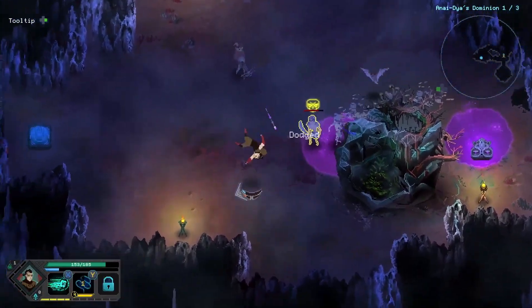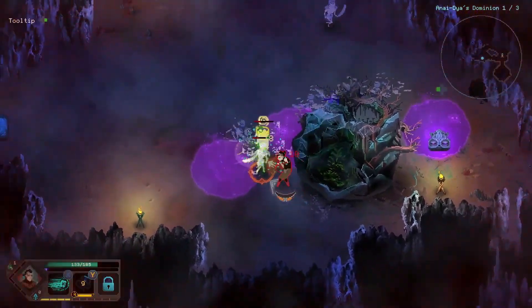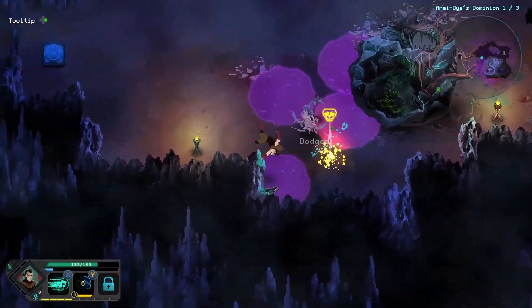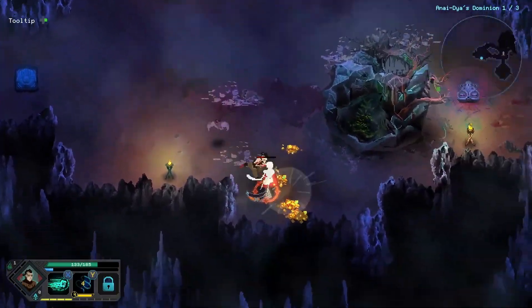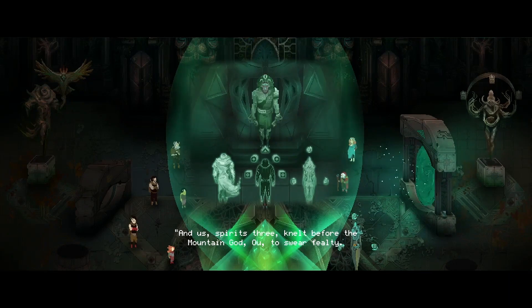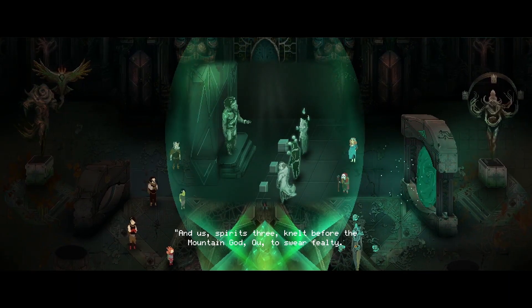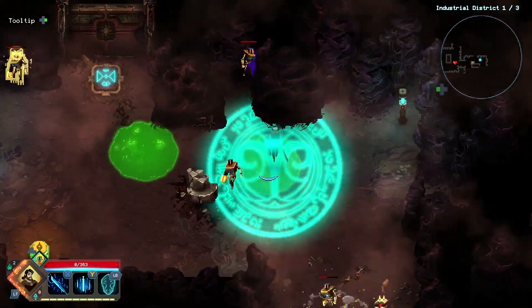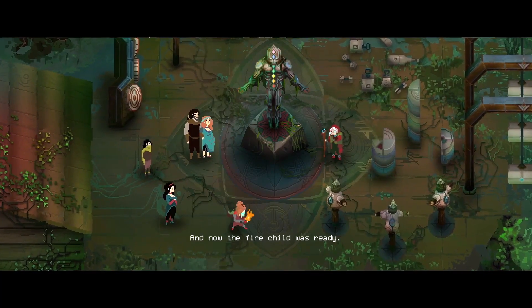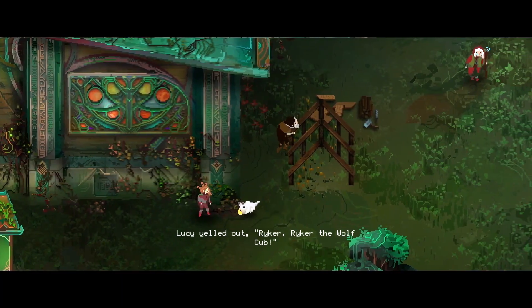As various members of the Bergsons family, you attempt to discover the source of an evil corruption spreading throughout the land. It's a heartfelt, satisfying, and challenging experience. Saying too much about the story will do Children of Morta a disservice, but it's touching. The game begins with a brief prologue that teaches you the basic controls: roll, jump, dodge with the B button while attacking with the Y button.